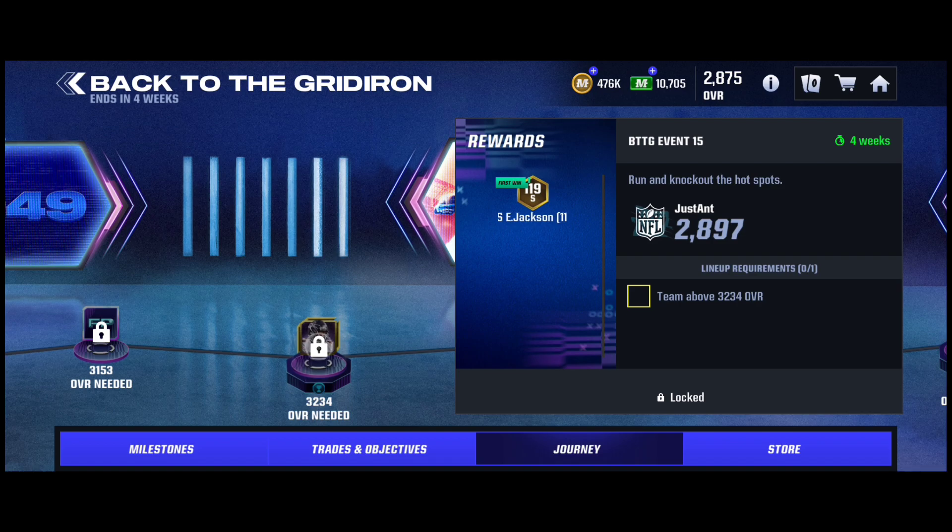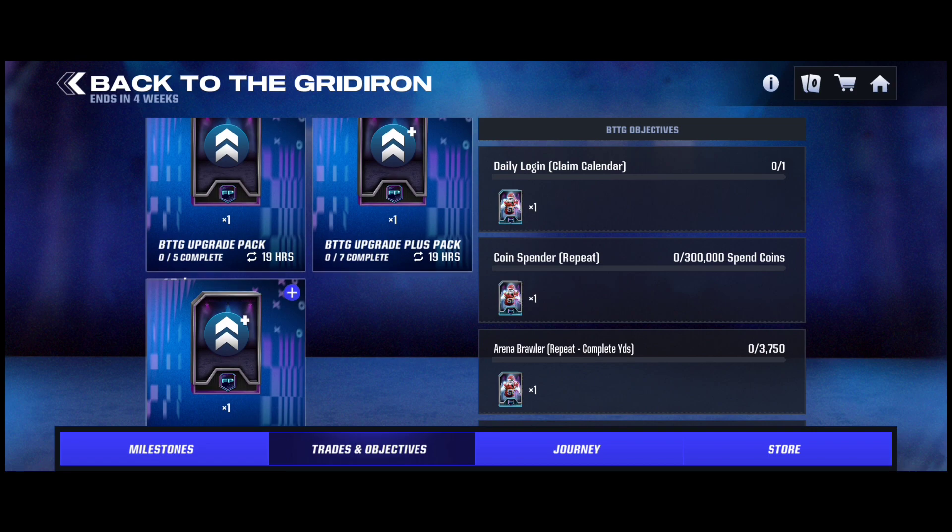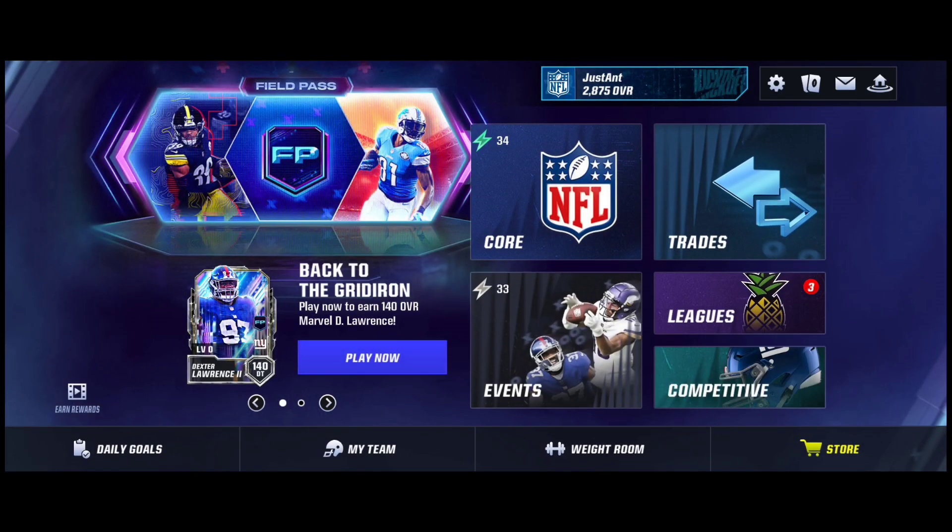If your overall is higher, you can get Eddie Jackson, which is fantastic — you have to be at 3,234 overall. Toward the end of the field pass you'll get more rewards, so make sure you claim the players. It's a slow start at the beginning because you have to grind daily goals to move up the rewards, and with the limited packs you have to play every day. But on day one you can definitely get a head start with two to three epics. They finally added epic chances to plus packs, which is great. That's it for how to get your Back to the Gridiron iconics — hopefully you enjoyed and I'll catch you in the next one.